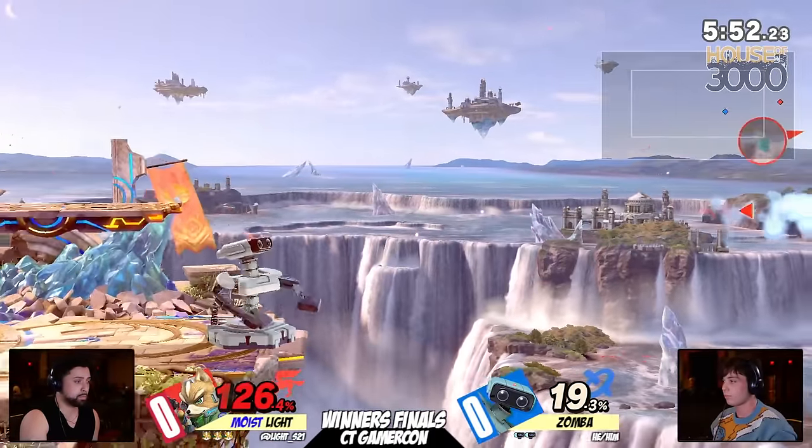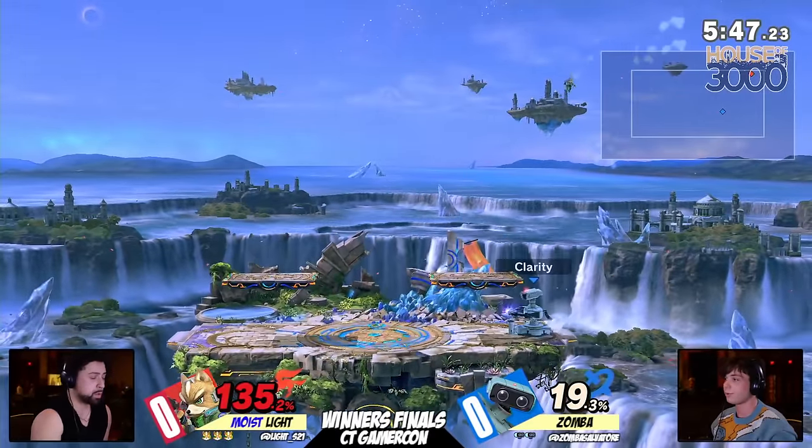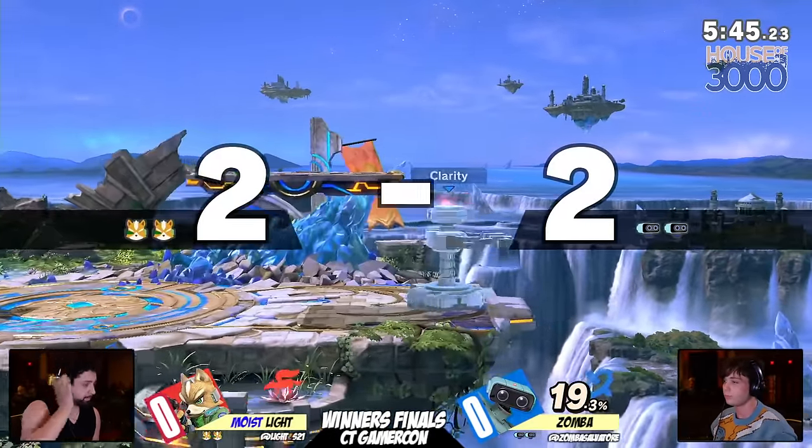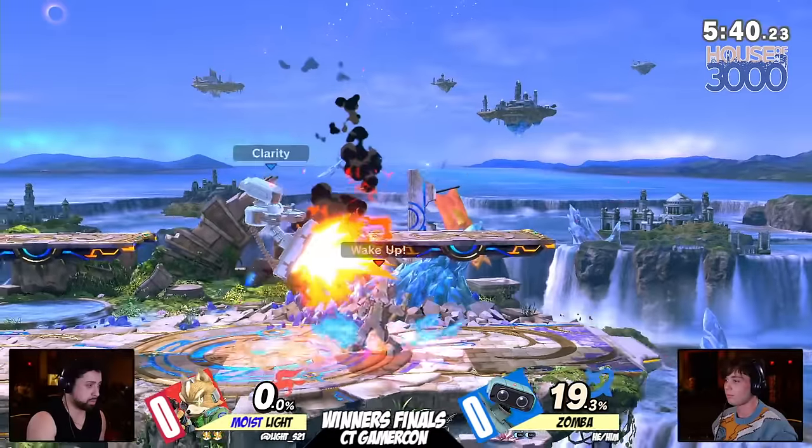There's the forward throw, trying to mix up the DI. The gyro toss does hit, but the laser unfortunately doesn't connect. But there it is - the up-air right below the ledge, the ROB Classic. Going to be able to even it back up, but I still think Zamba is trailing in terms of the aggression.